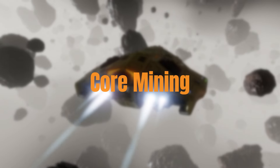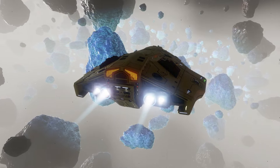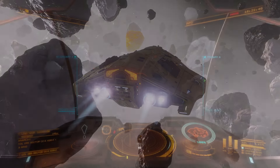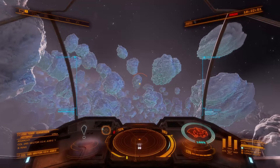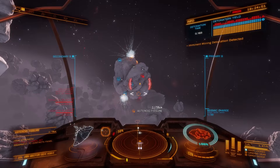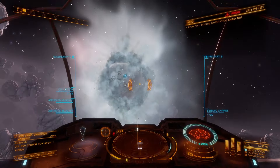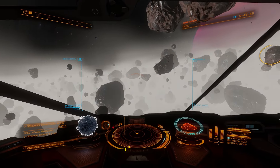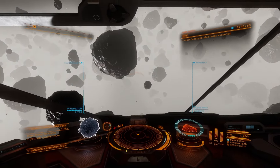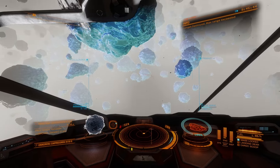In core mining, you have to be more involved in the process. It's much more engaging than laser mining as well. Core mining requires cracking open asteroid rocks to find valuable commodities. It takes some effort to break open a rock — you have to carefully plant mines at the right spot to break the rock, then shoot the broken pieces with blasters to gather the minerals. The most difficult part is finding rocks that contain minerals. You have to memorize the colors and even the shape of these rocks if you want to find them efficiently. They are much harder to find, even in the most populated hotspots.